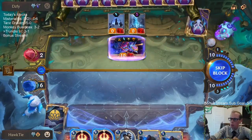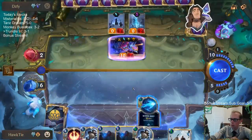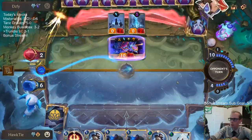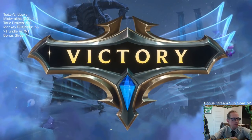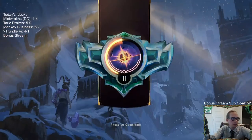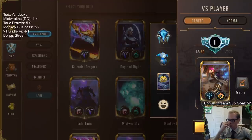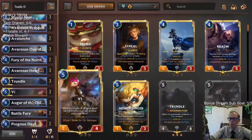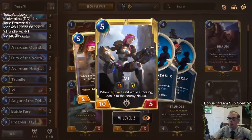Mystic Shots, Mystic Shots, Mystic Shots. All right — got there. They did not have the gain five. Not only was the gain five an out, but also Harshwinds — Harshwinds was still an out by playing my other Augur. But that would have been an out because then if they would have frostbitten Vi, Vi would not have struck and would not have dealt five damage either.